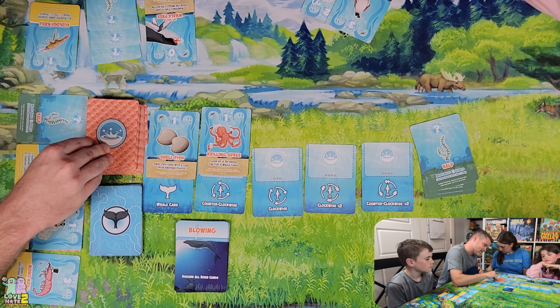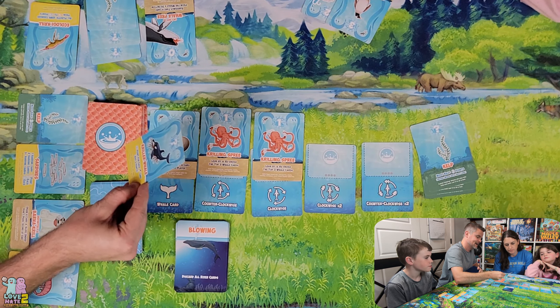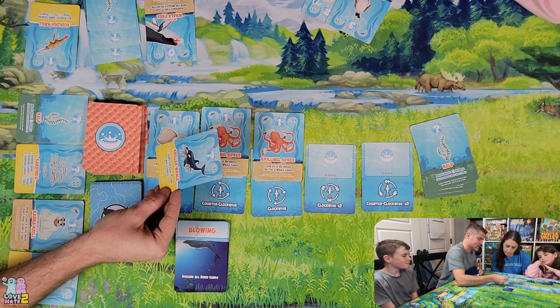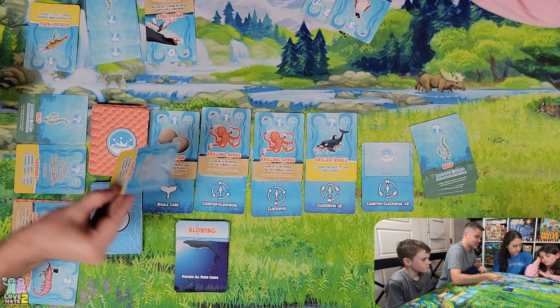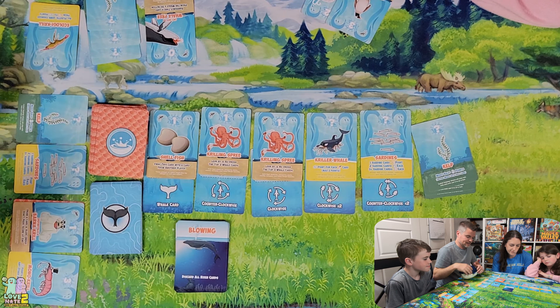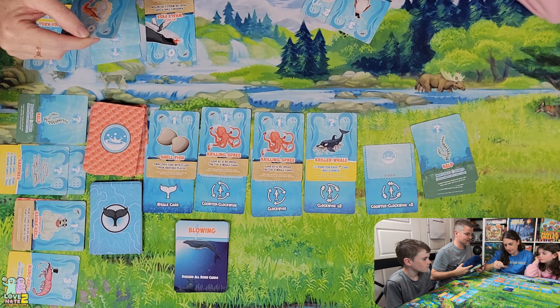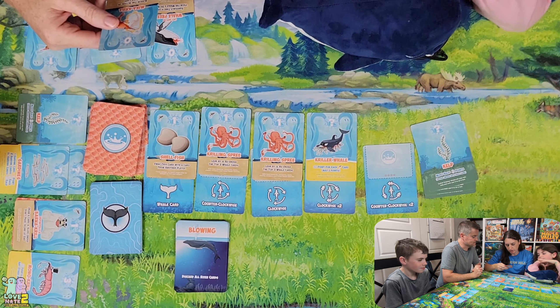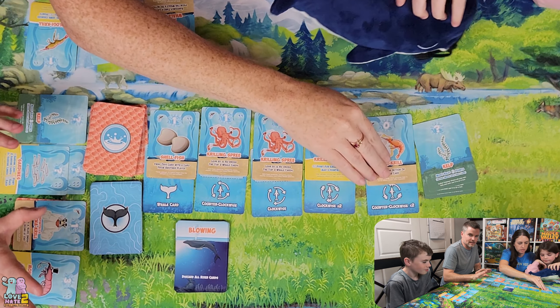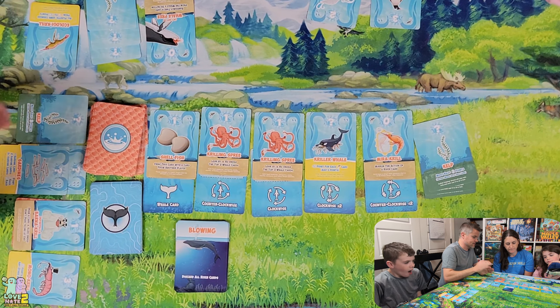New market cards include Krilling Spree — look at and reorder the top three whale cards — and Kriller Whale — plus one point for each card with a shark on it, maximum three. There's also another Sardines. It is Lance's turn — he takes the Sardines to go with his other sardines, now giving him two. The whale passes counterclockwise two spaces. The new card is Mirror Krill — mirror the action of an ocean card.